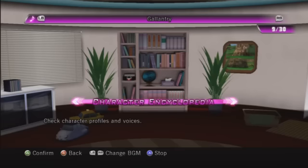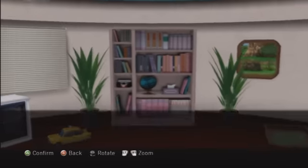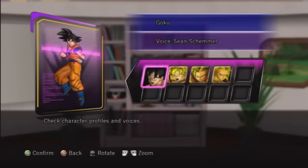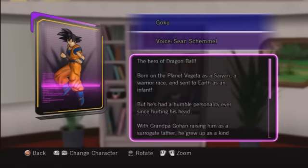Welcome to my final secret achievement video for Dragon Ball Z Ultimate Tenkaichi. I mentioned that in two days I would tell you more about the character encyclopedia secret achievement on my Porunga achievement, summoning one of the dragons.